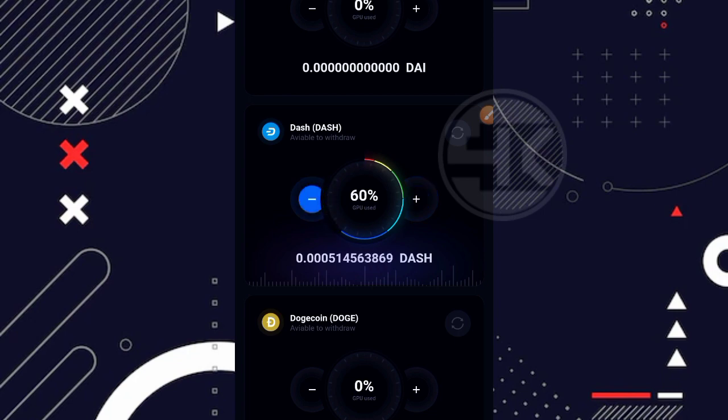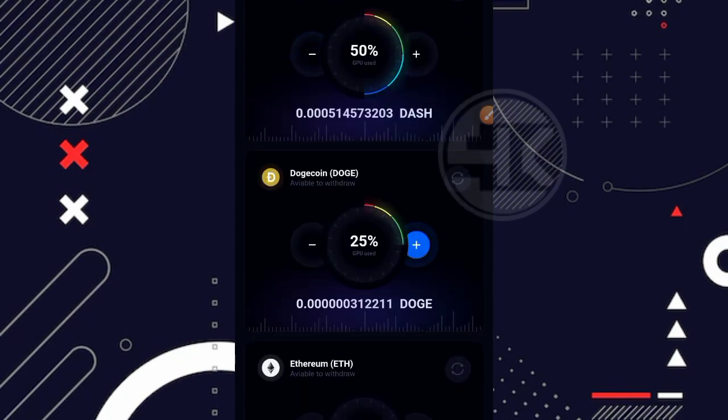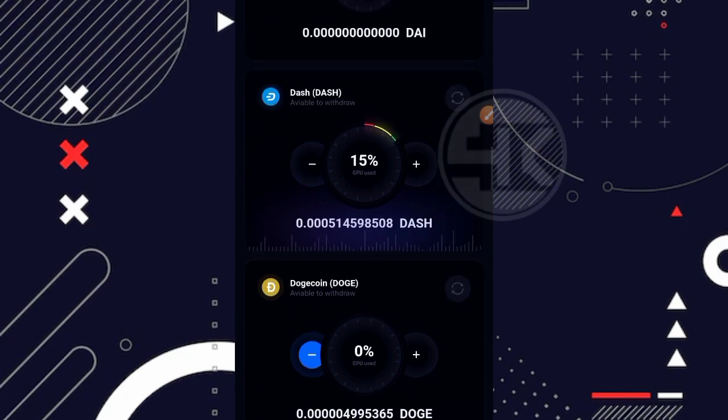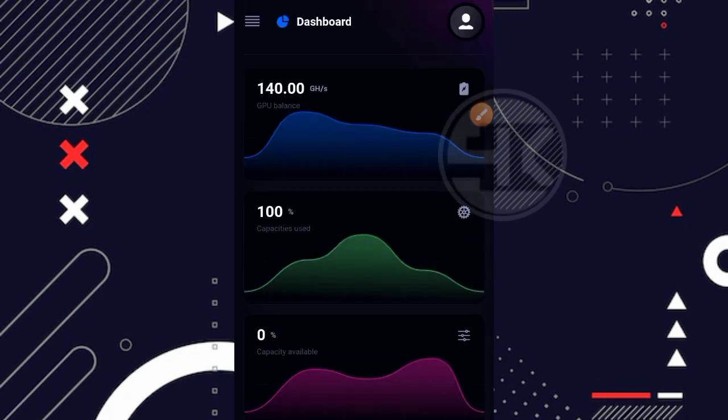Tetapi jika kalian mengaktifkan miningnya di beberapa coin, itu juga sangat bisa. Misalnya di Dashcoin aktifkan 50%, kemudian di Dogecoin aktifkan 50%. Atau kalian bisa aktifkan ke 10 coin sekaligus secara bersamaan, tinggal bagikan GHS yang kalian punya misalnya 10% di setiap coin. Tapi saran saya, lebih baik aktifkan di satu coin saja untuk memaksimalkan pendapatan dan agar lebih cepat mencapai minimal penarikannya.